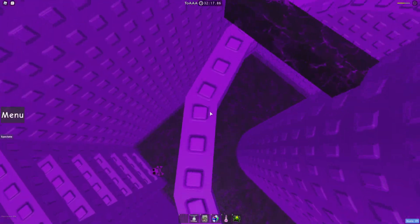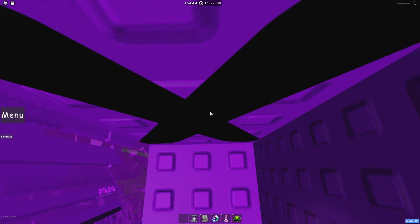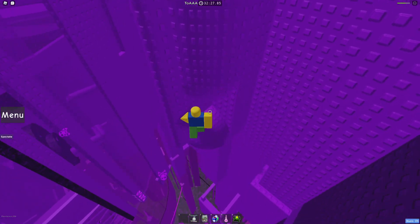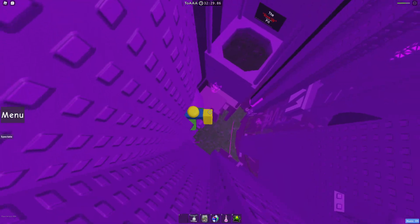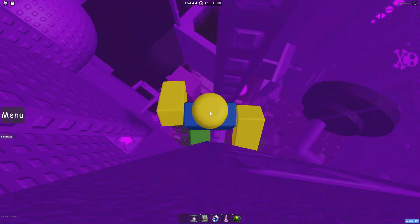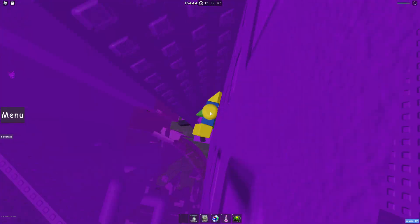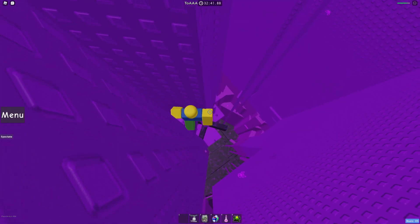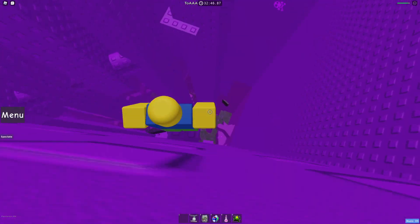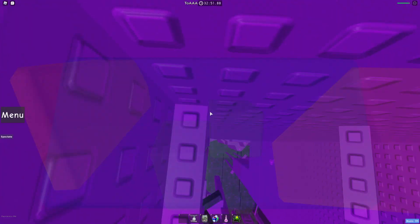I will be using some skips and this is a perfect example of one. Please do this skip — I am begging you, it will save you so much sanity. It is however pretty tricky to pull off, but you should be good. Anyway, just go around here, and then right as you get past that wall, just jump.